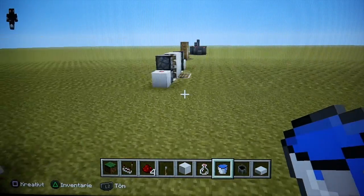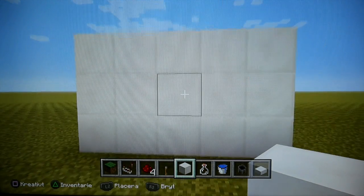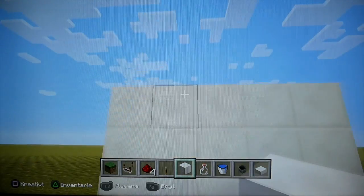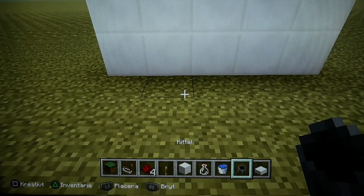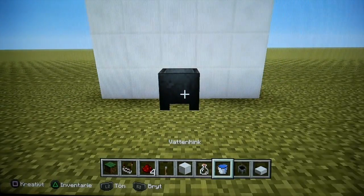Let's start with the tutorial. You want to start off by building the secret door by a wall — just build a wall, here I have a wall. You want to place down a cauldron; you can place it wherever you want, I'm just going to place it somewhere in the middle.